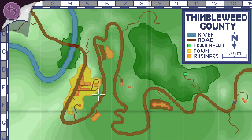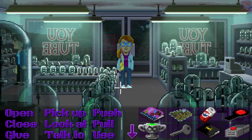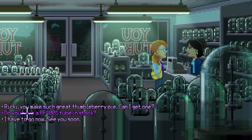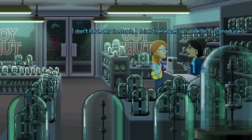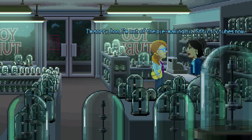Let's go into town and talk to the tube store — Ricky's. Welcome to Ricky's. It seems she may give us a PF001 tube. She says the PF001 is a top secret tube that only Chuck knew about — she's never seen one in person. She doesn't have any in stock but if she had the design she could make one.